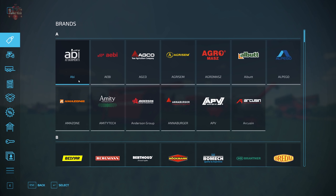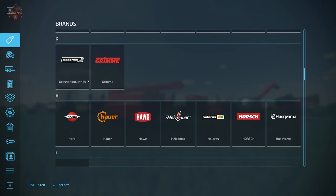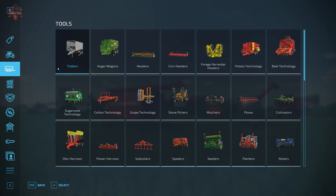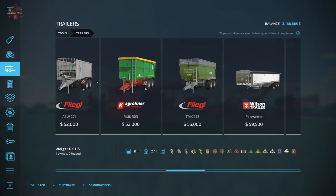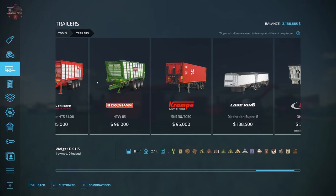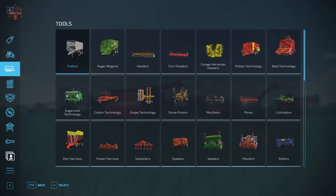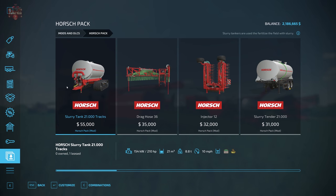Remember the old days where we had to either find brands and run through all of the horse items that way, or iterate through all the various categories and just hope we landed on everything included in a particular mod pack? Not anymore — now we can just come down to mods and DLCs and there we go. Everything included in this pack is in one place.